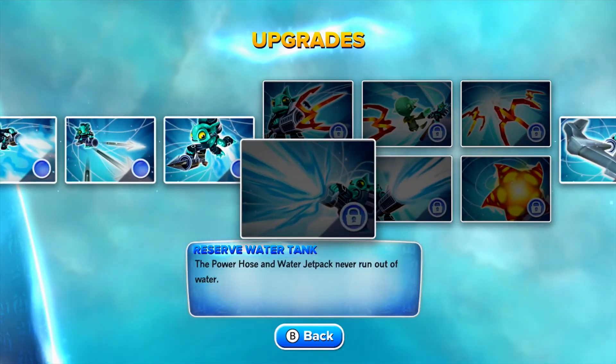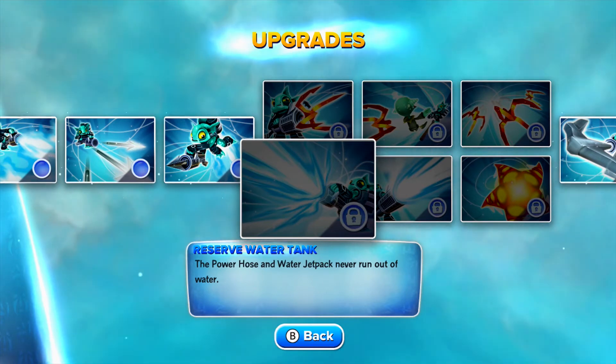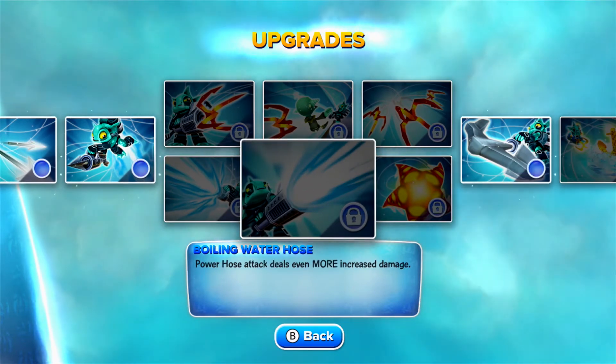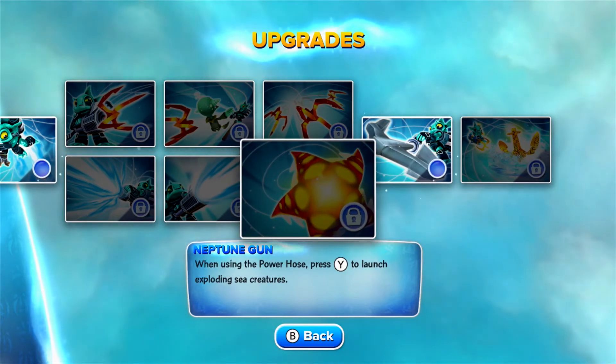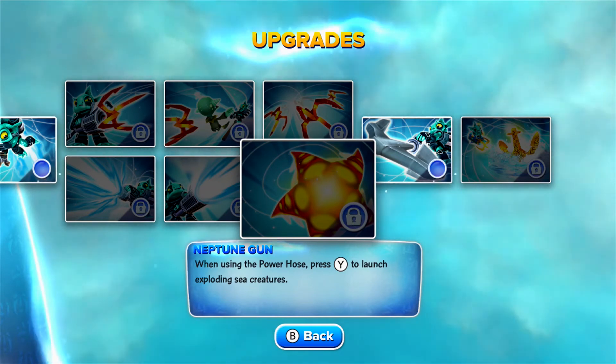We'll go ahead and take a look at the bottom fork. Reserved Water Tank — the power hose and water jet pack never run out. That's pretty awesome when you do get that. Boiling Water Hose — power hose attack deals even more increased damage. And of course, Neptune's Gun — when using the power hose, press Y to launch exploding creatures.